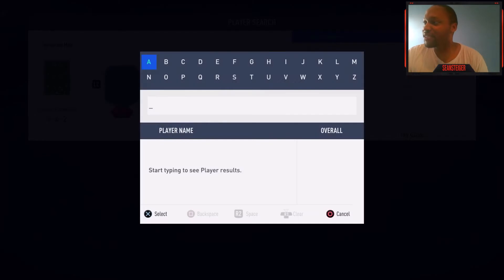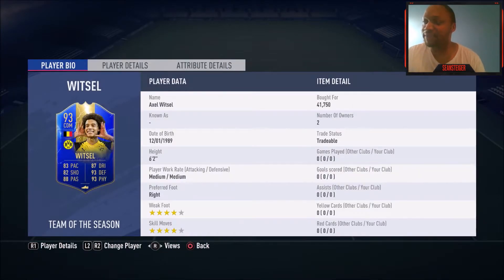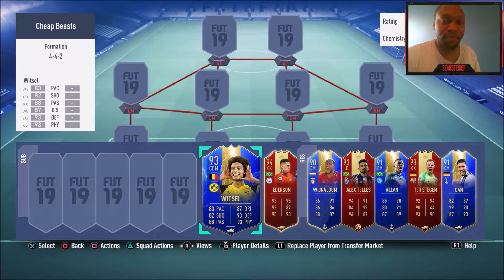Moving on, we've got Axel Witzel — another complete box-to-box midfielder with a little bit of everything. Four-star skills, four-star weak foot, and he's very tall at 6'2". Medium-medium work rates — not great, but acceptable for a box-to-box center mid. The four-star, four-star combo is incredible for a guy with that height who can move the way he does. He's got long shots, shot power, excellent physical, and really good defending. As a CDM or center mid box-to-box player, this dude gets the job done. He can't work as a CAM, but as a defender he'll bully people off the ball and keep them guessing with skill moves. He's just under 60k — at that price, he's a steal.